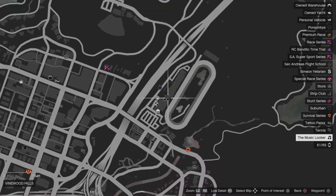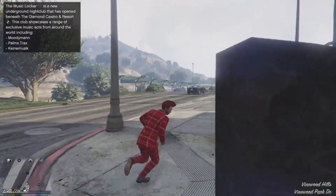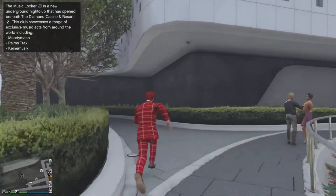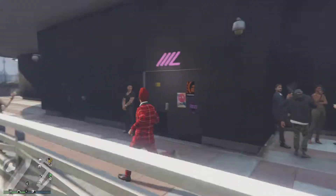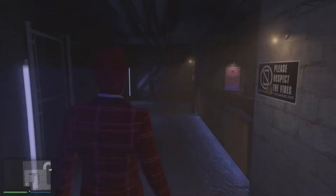All you have to do is go to the Music Locker, as you can see here on the map. To unlock and start buying the submarine, you need to go in the Music Locker and watch the cutscene. You can see here you run to the end and here's the Music Locker — it's not very out and open really, but it's there.